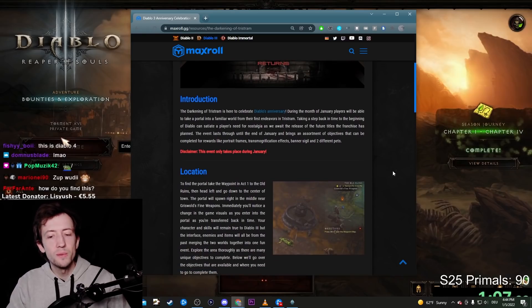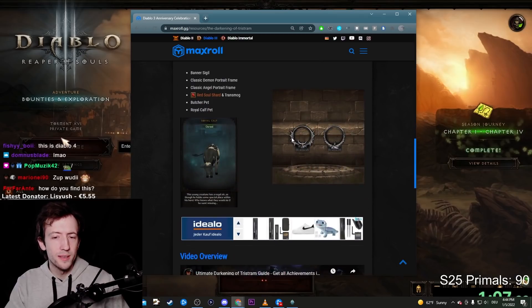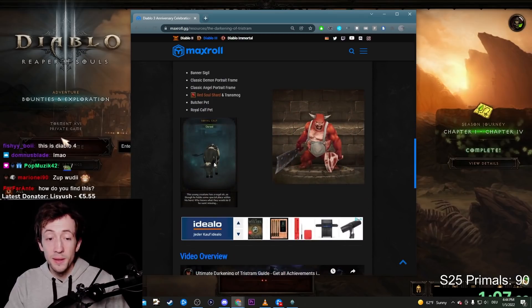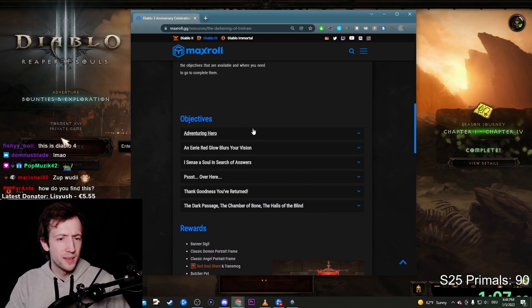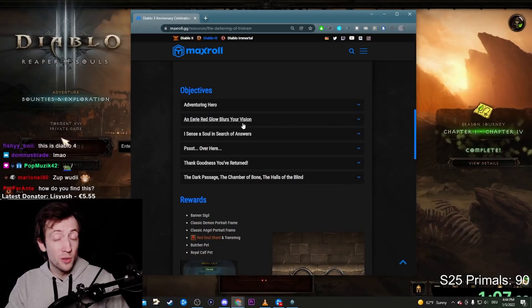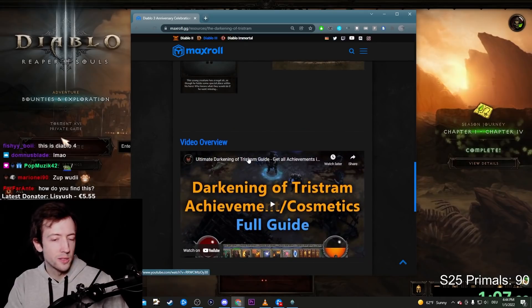So we can take our time to play it and there's a lot of really cool stuff that you can get. There's the butcher pad, there's some demonic and angelic portrait frames, there's the cow pad. A couple neat things here, and here are all the objectives — you can go check them out and see what you need. In general, it doesn't really take long to complete and you get several little cosmetics.